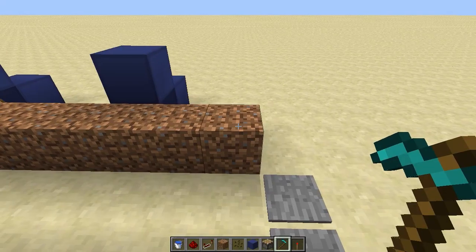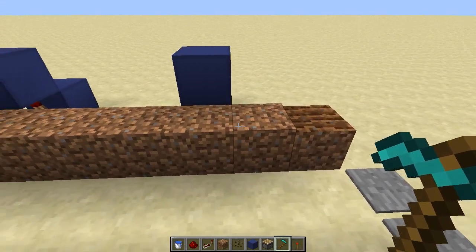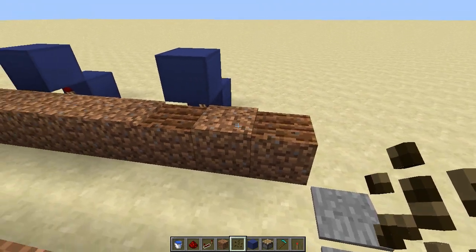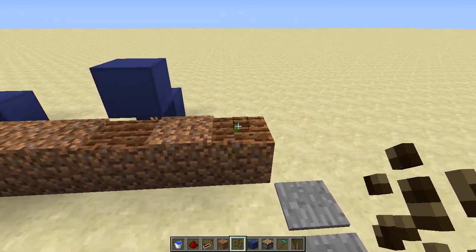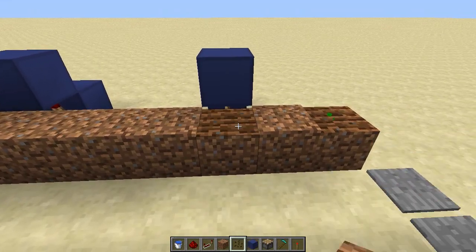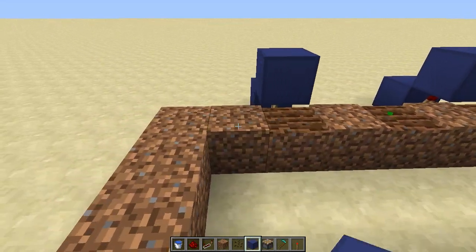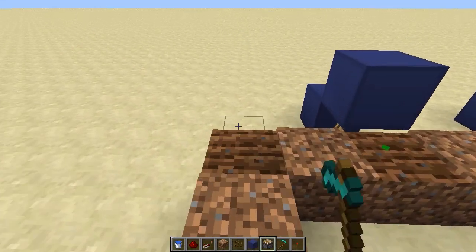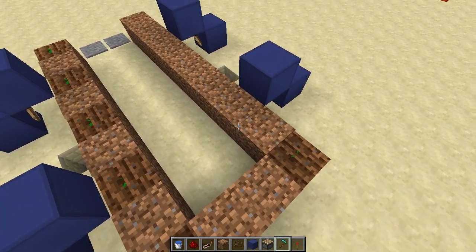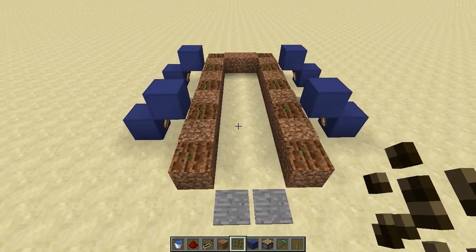Now we can start tilling the soil. Start tilling the corner, leave one open, and do the next one. Because the soil isn't hydrated you should instantly put the seed in there, because otherwise it's going to pop up again — but if there's a seed in it, it won't pop up. Do that for this side, then turn around and do the same on the other side.